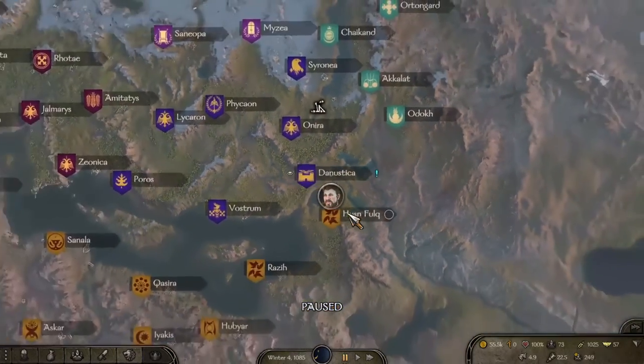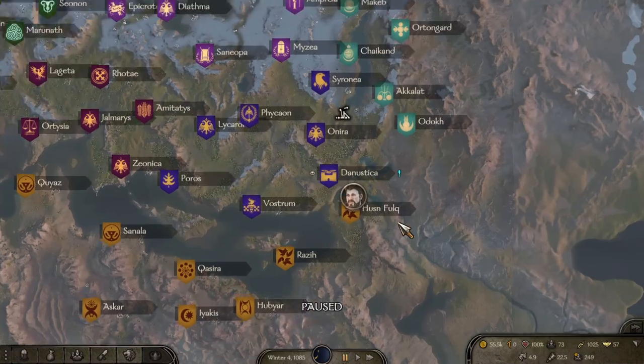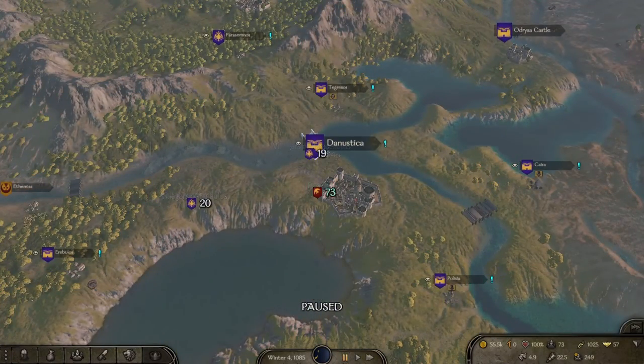So that will do it for this episode. In the next episode, all we're going to do is come back down here. If we have an opportunity to deliver the herd we'll do that. If not, we're going to trade Askar to Volandia for the last 25 points and prepare for smithing. So I will see you in the next one. Take care and thanks for watching.